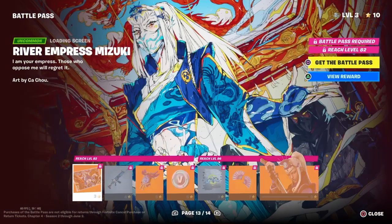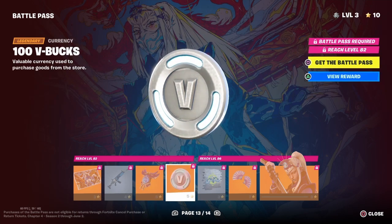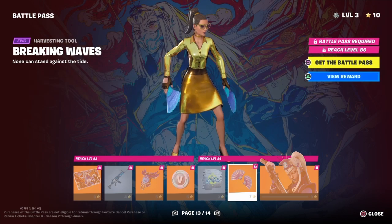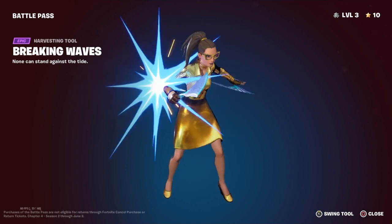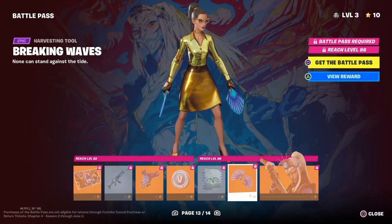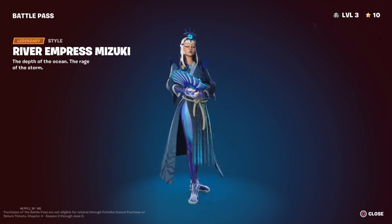Alright, on page 13, we've got a loading screen. Then we've got a wrap. Then a back bling. Then some V-Bucks. Then a spray. Then we've got some pickaxes. Yo, what the heck? Look how they're used. That's so cool. Alright, we've got a skin. Yo, look at her. Yo, that looks so cool.